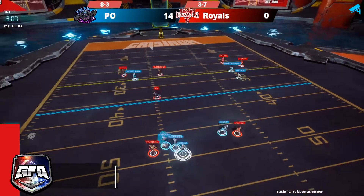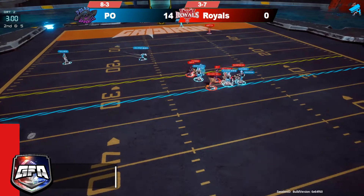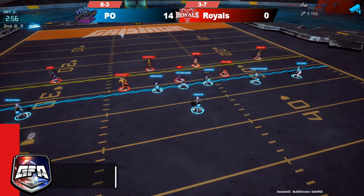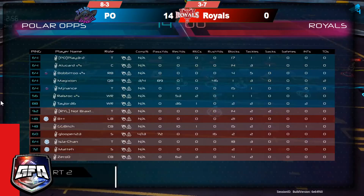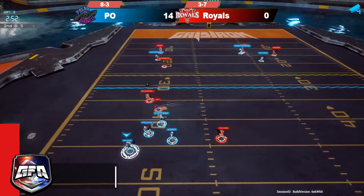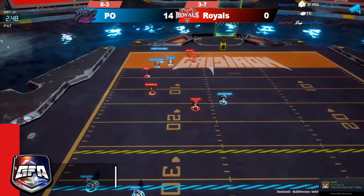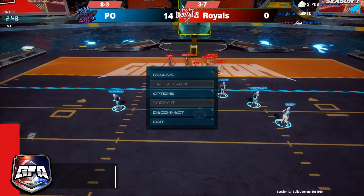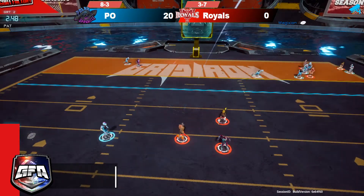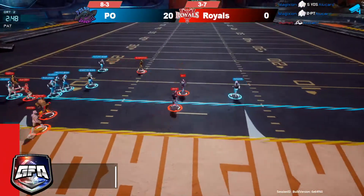Magician taking over, stepping up into the pocket, gonna take the run — making a man miss but steps back, so what could have been a seven or eight yard gain only turns into five. Raxton starting to lag out again. Rolling left, going end zone shot — Bobbito gonna get the touchdown grab and PO is starting to run away with this game. Moon ball — converted. Catch made by Alucard.